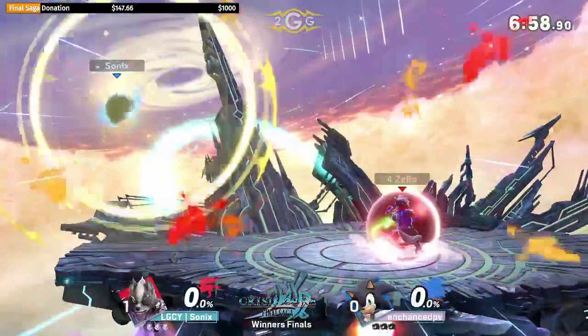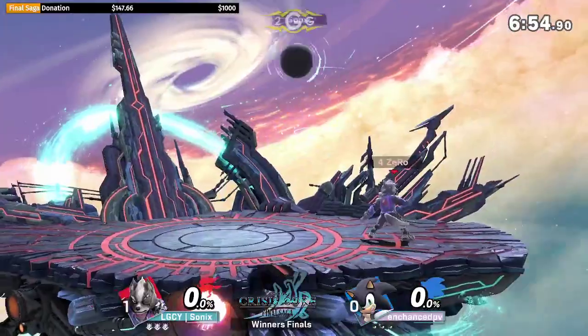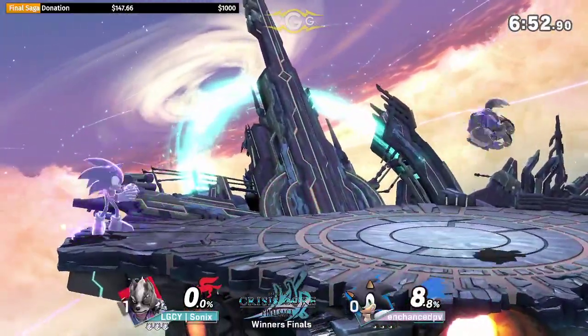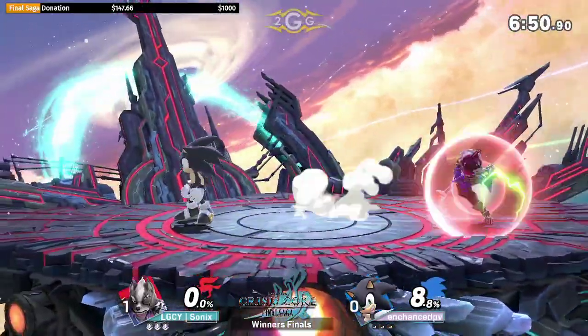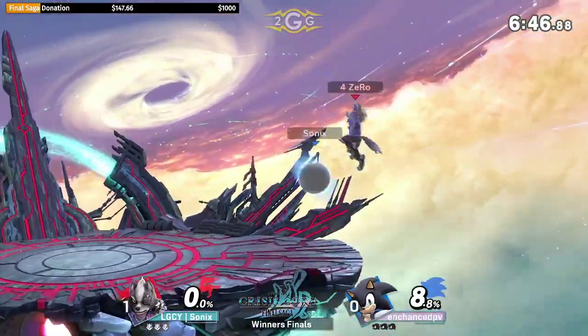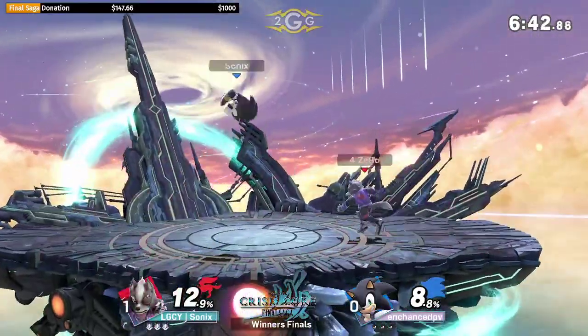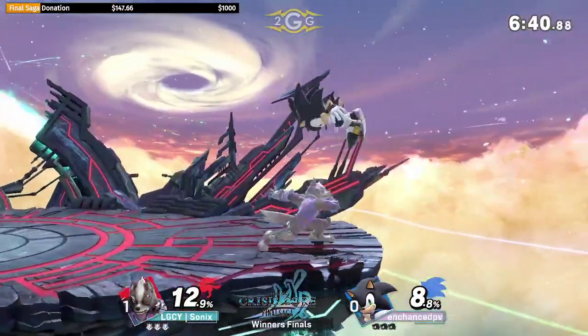Here we go - game two, Final Destination. Now we're not going to have access to platforms, and that's a really smart stage call from Enhanced PV because Sonics was definitely making great use of chilling on those platforms, which really doesn't allow Enhanced PV to pressure with his blaster.